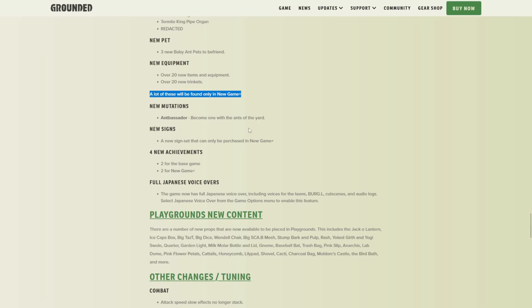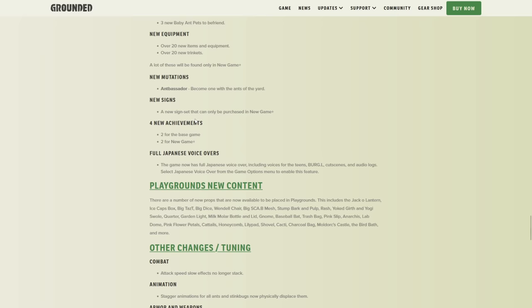New mutation — Become One with the Ants — that's probably from befriending one of the ant alliances. New sign set that can only be purchased in New Game Plus. Four new achievements — two for the base game, two for New Game Plus. Full Japanese voiceovers.